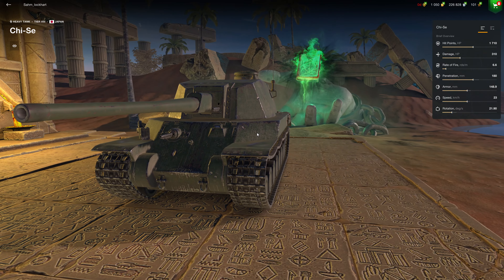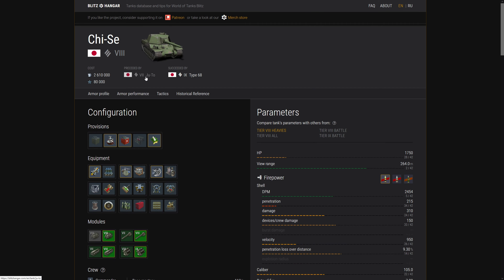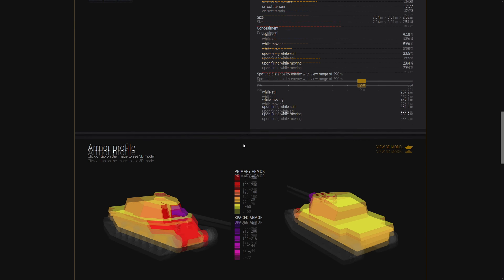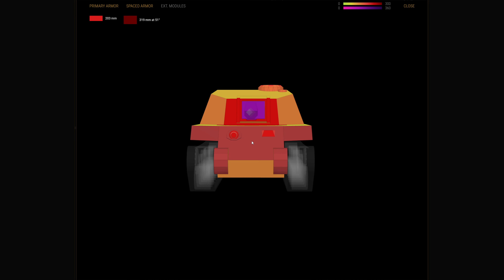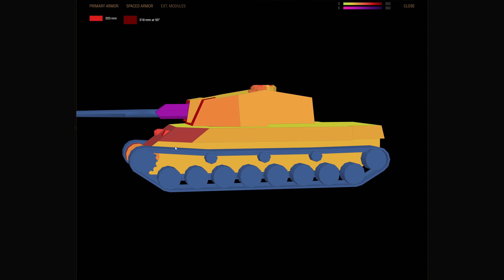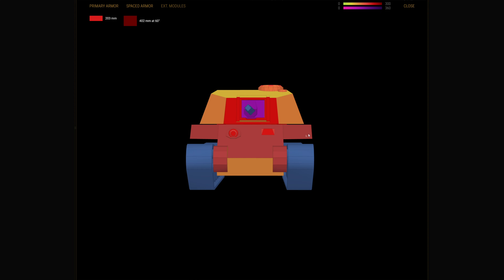How thick is the armor of this thing? Wow, 203 - that is good at tier 8. Shoot the lower plate - always shoot the lower plate. That is a lot better than the Ferdinand: Ferdinand is flat 203 not including the sponsons at the sides. That's pretty good. Turret front: still good, 234-ish.